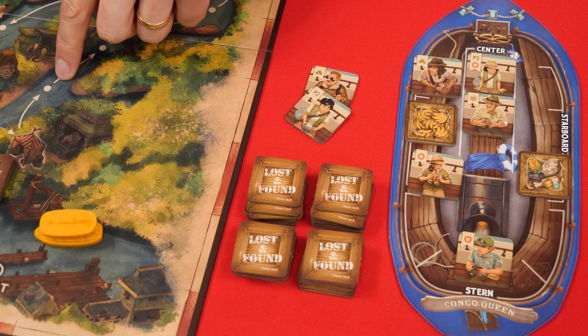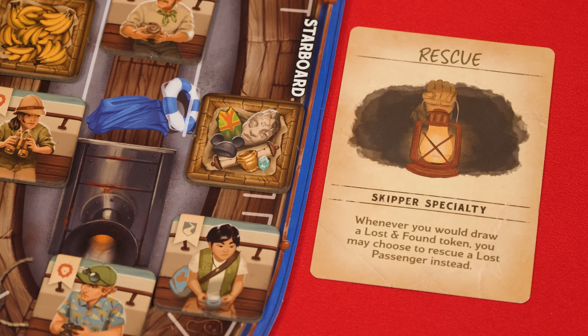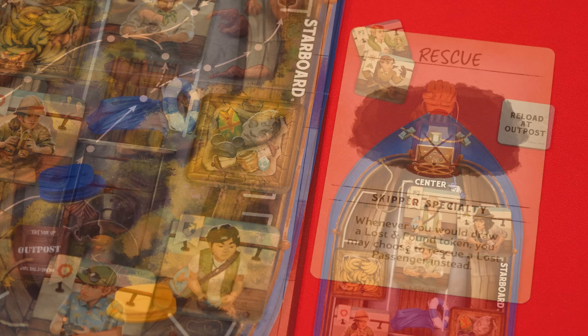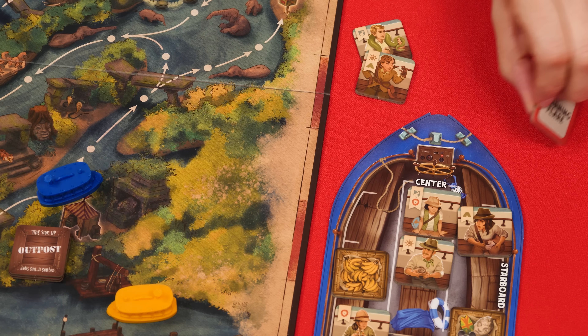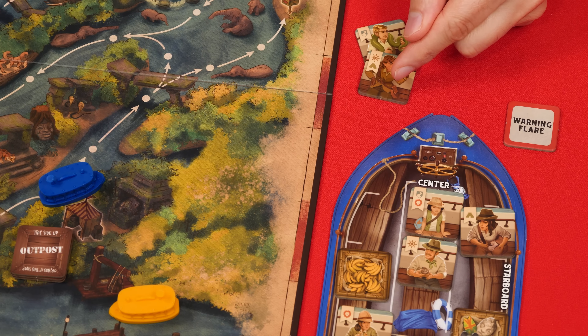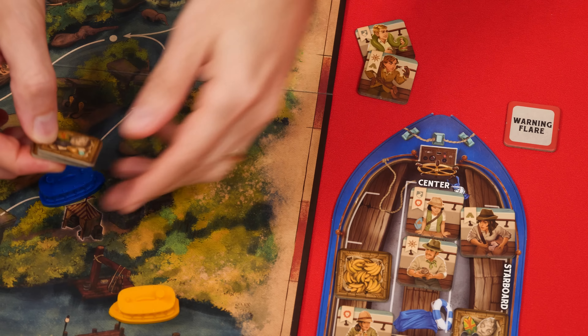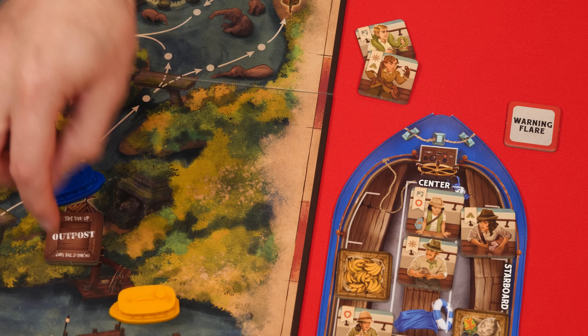Don't forget every player has a skipper card with a unique special ability they can use — pay attention because you might be able to take advantage of it while playing. For example, when one player would take a lost and found token, they can instead directly choose to take a lost passenger. If your move took you to an outpost, you first refresh your warning flare, flipping it back over. Then, with an empty space on your boat, you can either take a lost passenger or look through the outpost tokens and pick any one you like.